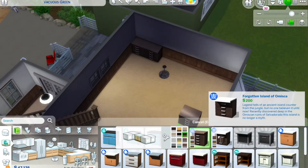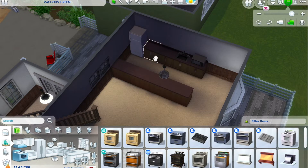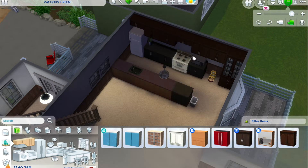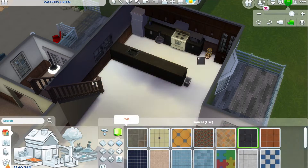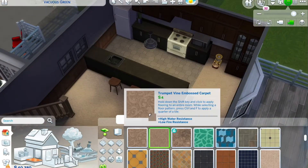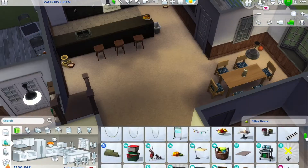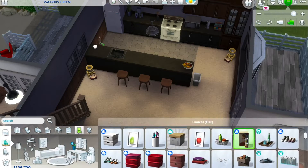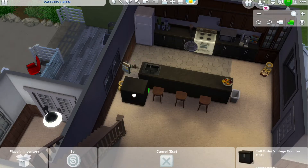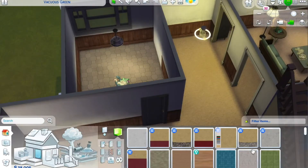Moving on to the kitchen area — we've got a little dining area with some ugly chairs, but I felt like those were the best for this house. I was looking for tile flooring for the kitchen; I think I changed it at the end and put the same flooring as in the bathrooms. I accidentally put down two pet bowls — I was supposed to put only one, but I ended up putting three dogs in this house, so I feel like they would need two, maybe even three.